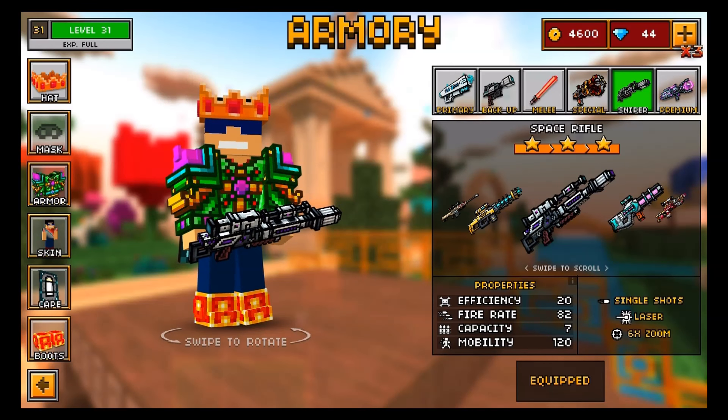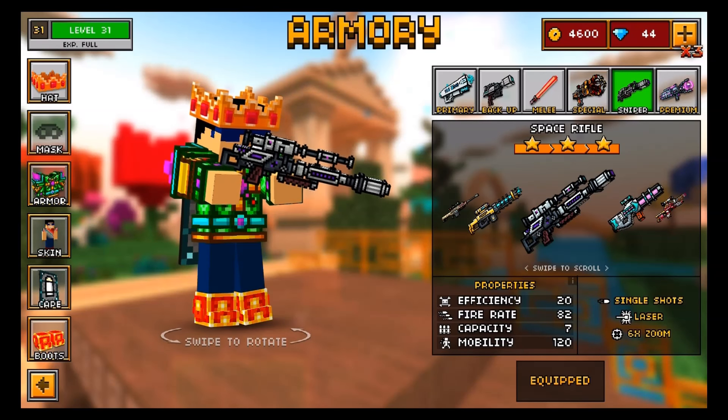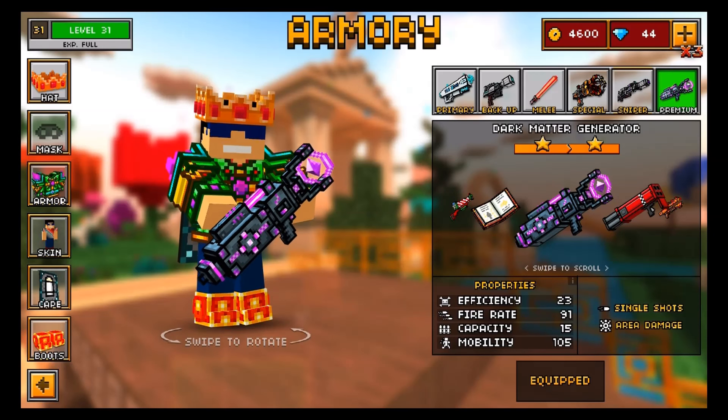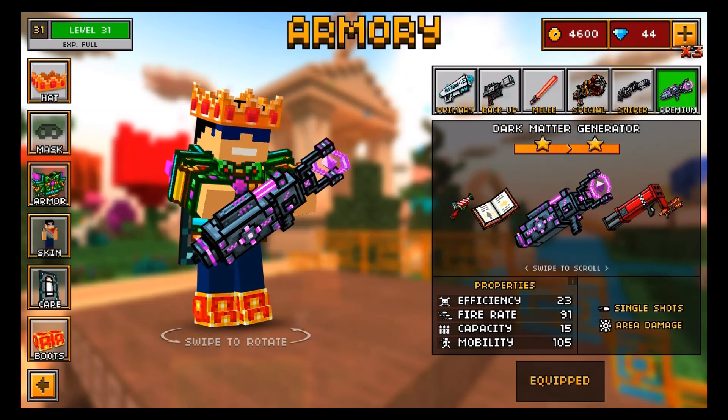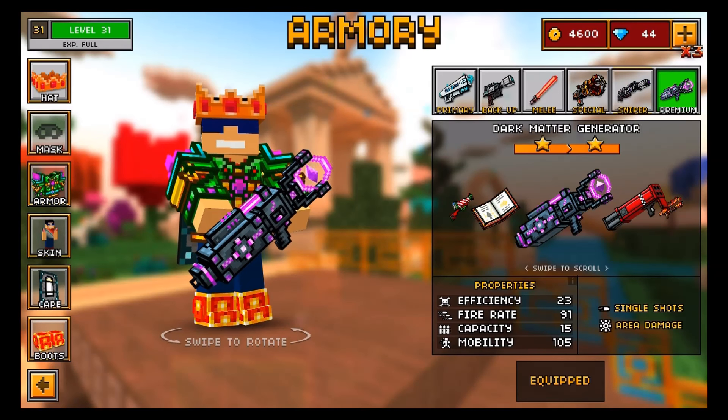The sniper rifle is the space rifle — another very obvious one, it literally has the word space in its name. And lastly, for the premium weapon, we have the dark matter generator, which is based off of dark matter, a very interesting thing you can find in the universe. With that being said, let's jump right into a match.